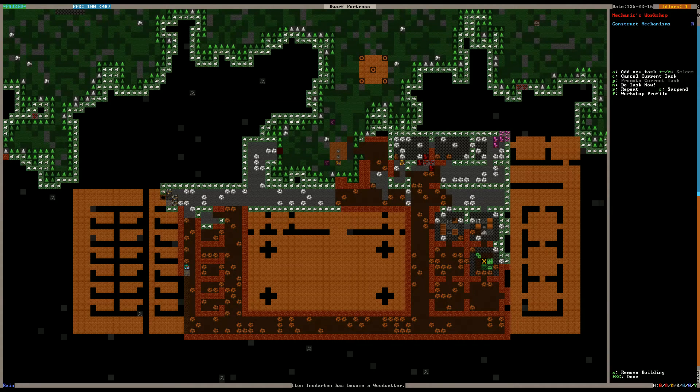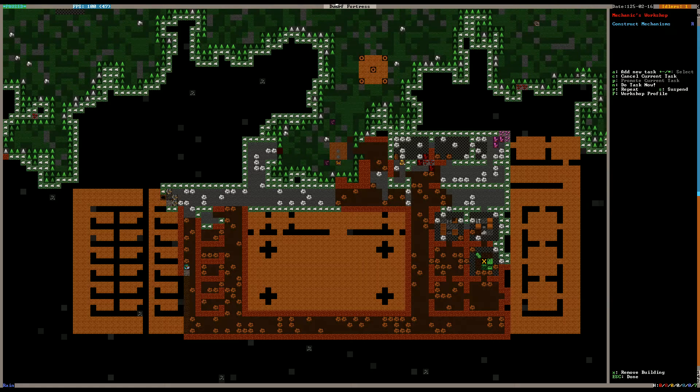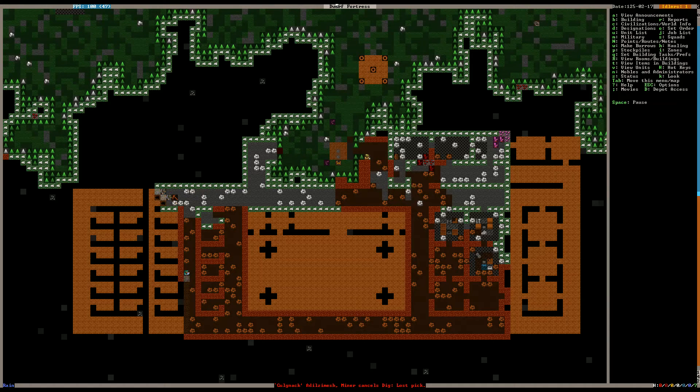Let's navigate over to Therapist and make sure our mechanic is set up right. We already turned hauling off on the mechanic. We probably need to turn mining off too. So Gulknak — you are a good miner, an adept miner. Thank you for your service. But for now you're just going to be making mechanisms.